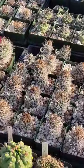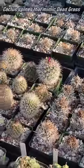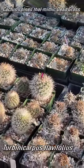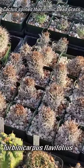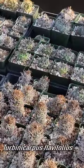Again, form implies habitat. That's a cactus with spines that are mimicking grass — it's a form of mimicry. So Turbinicarpus is the genus. What was the species again? Graminospina. Graminospina for that one.